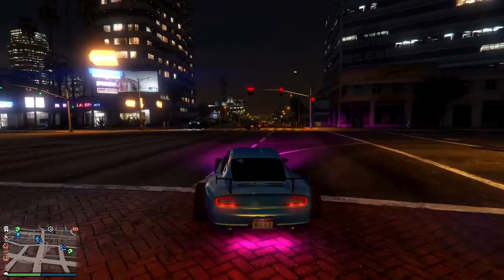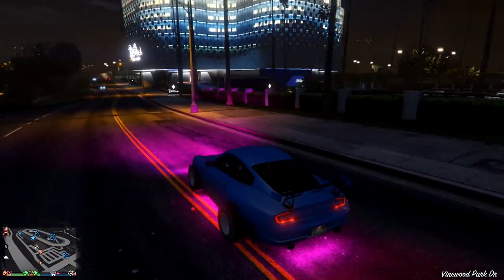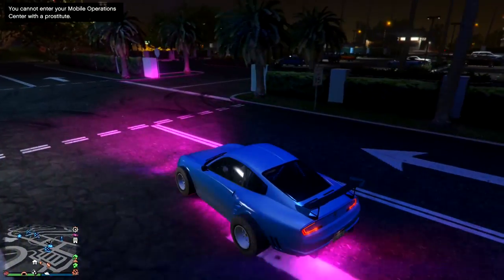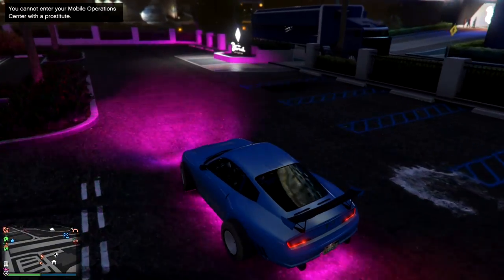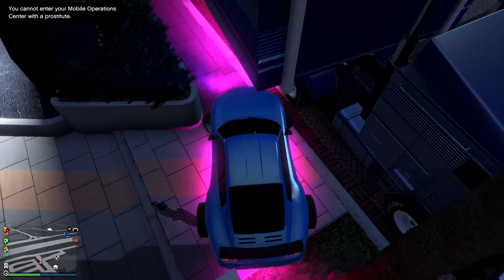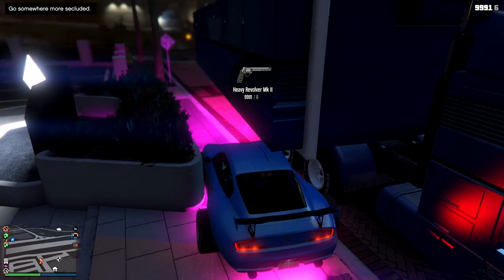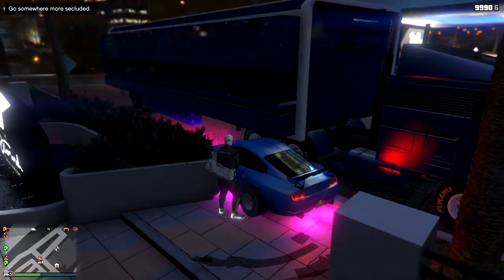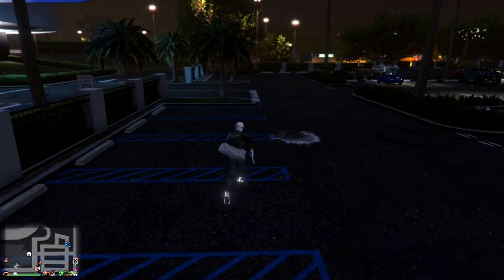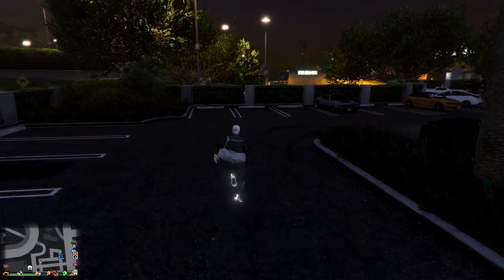On the way back to the garage, you want to not crash into too much stuff — I wouldn't crash at all because you could scare her off. Once you have the hooker in your passenger seat, go back to your MOC by the garage you're using and wedge the car in that same spot. Then cycle through and pick one of your guns and shoot it up in the air — she'll get scared. Press Y or Triangle to get out of the car; you should teleport out and she should stay in there. You don't want to teleport out without shooting your gun first because she would teleport out with you.